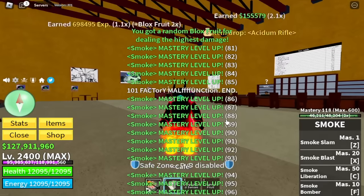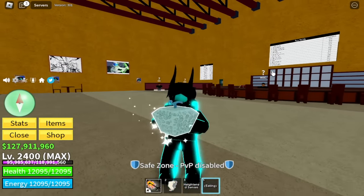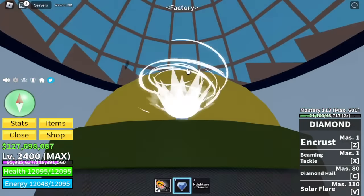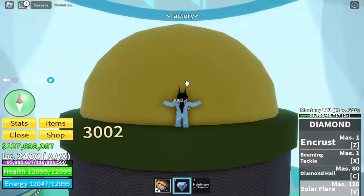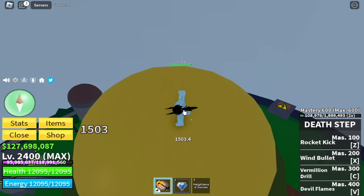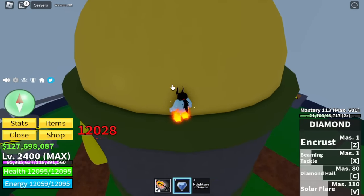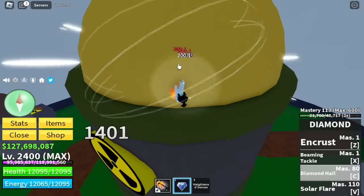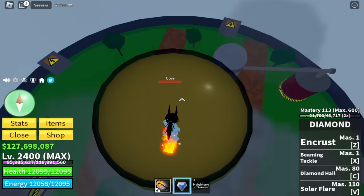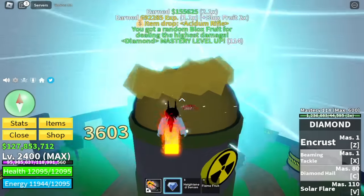For our next fruit — we got the Diamond fruit! We've already unlocked all the skills, so let's try. The solar flare does 3,000 damage, then the C skill and X skill. It's enough, but only three skills can damage and the damage isn't that high. So again — thank you, death step! We're gonna end with the Diamond fruit skill.